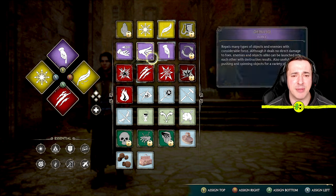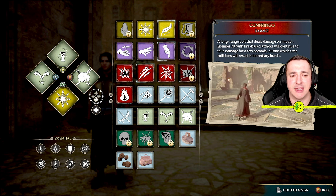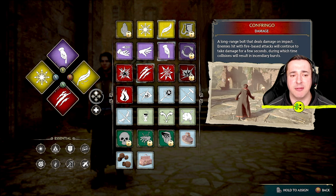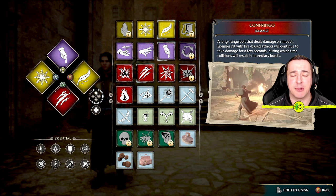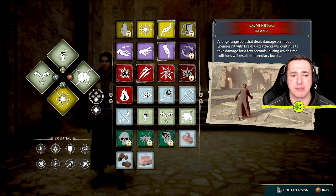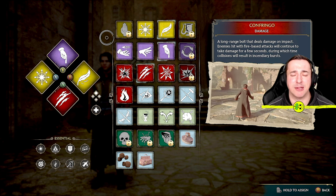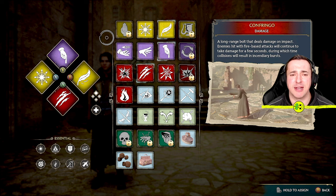Now, slightly above here — if you want to use spell sets that unlock later — these use right, down, left, and up on your D-pad. But these only unlock when you unlock talents and those additional spell sets. So you can't do those straight away, but just to show you that is something that will open up to you later on in the game.